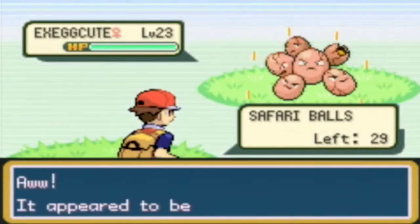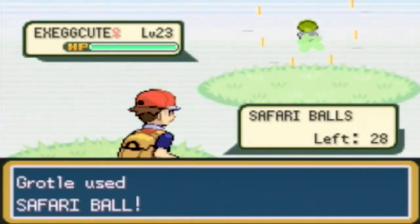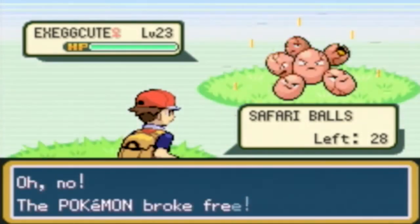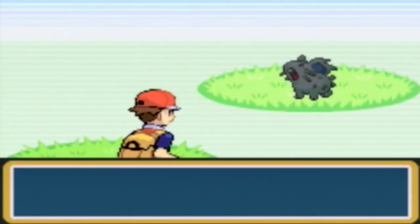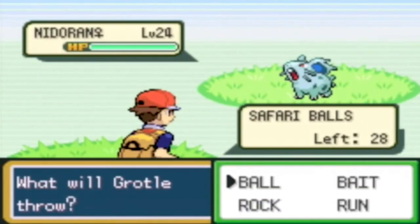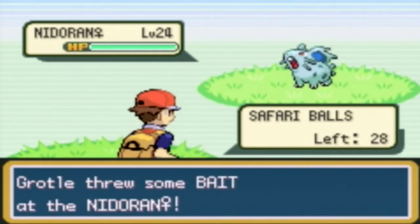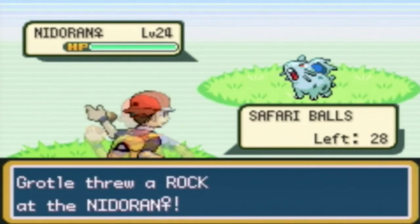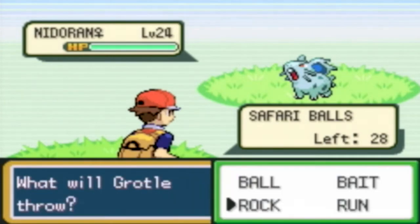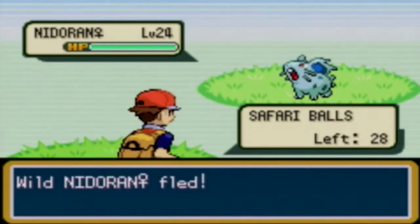I should explain — in the Safari Zone you can throw a rock or bait at a Pokémon. You throw bait at it like so — it's eating. Throwing bait makes it more likely to stay, more likely to catch. If you throw a rock at it, it makes it angrier but also more likely to catch. Just watch carefully so it doesn't flee.